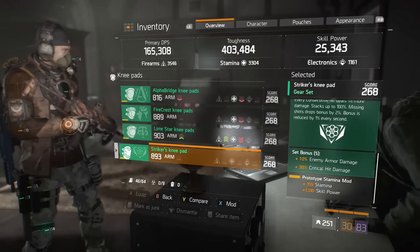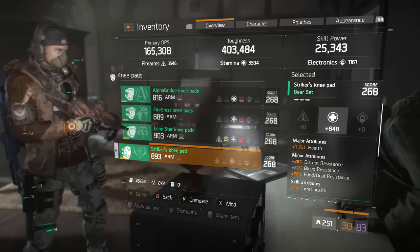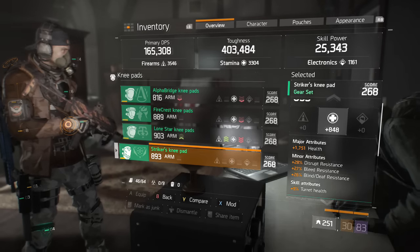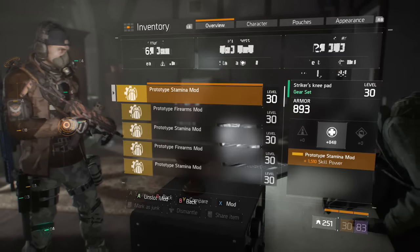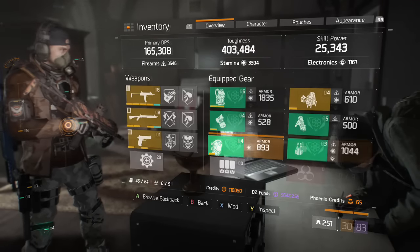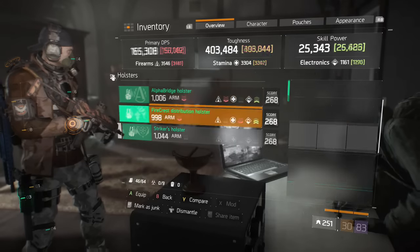Putting crit chance on the mask - you'll see in a second what that allows me to do with my gloves. On the knee pads, I would love to get crit damage but I had to roll the electronics for the Stamina, so I'm stuck with health there. But that's cool, I'll take it for now - it works.